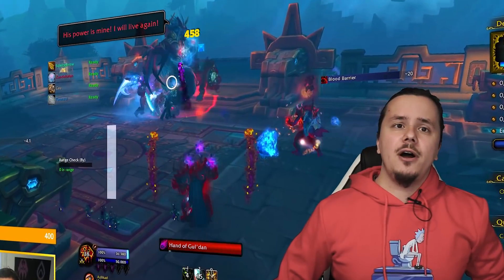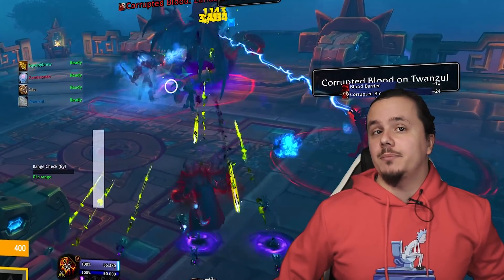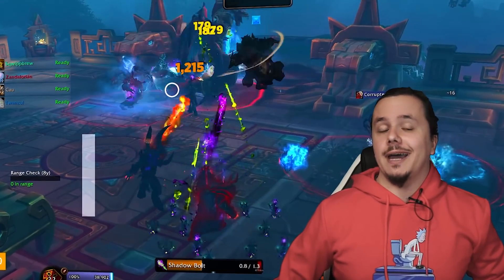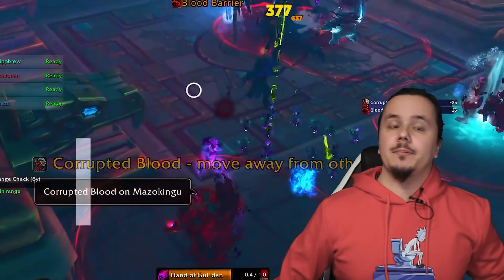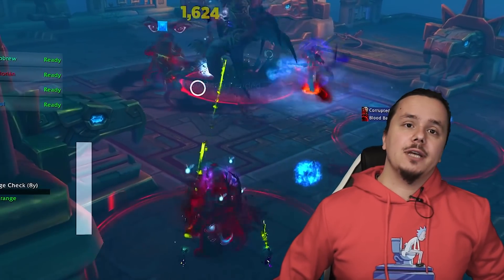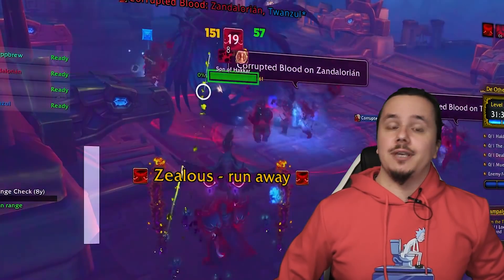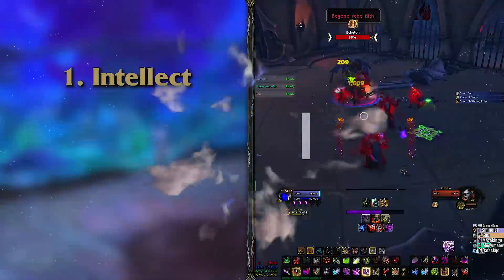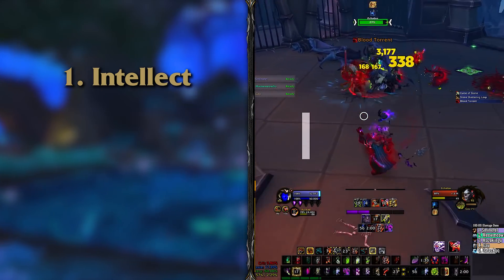Stats — what to equip, what to farm — the age-old question in an RPG. You may have heard of how the game evolved to the point where the only real way to know what the best item to equip is, is the sim. You simply go to raidbots.com and choose the options you're looking for. You might also need the SimulationCraft addon to fetch all your character data. Outside of that, there is still a stat priority you can follow as a reference. At the top, as always, is intellect — raw intellect will outweigh anything else while gearing is just starting.